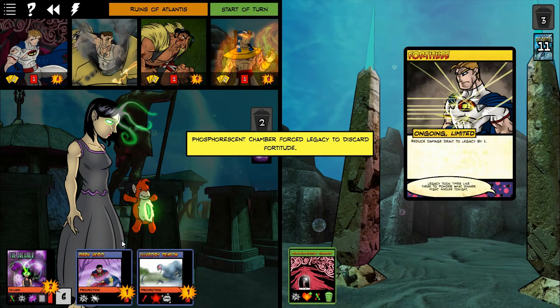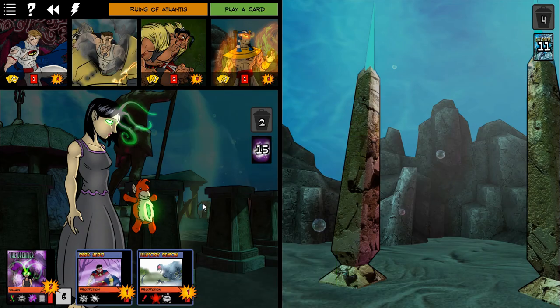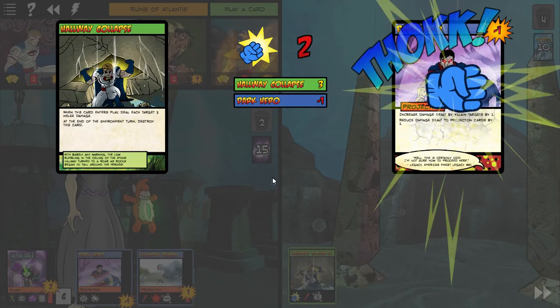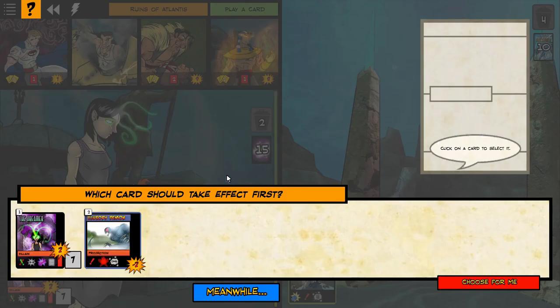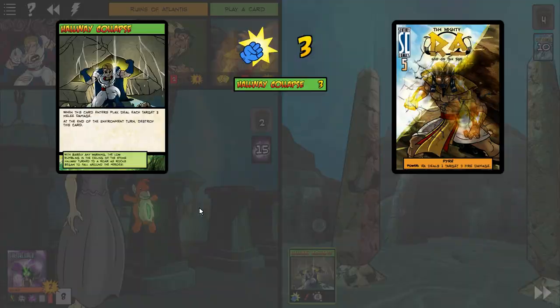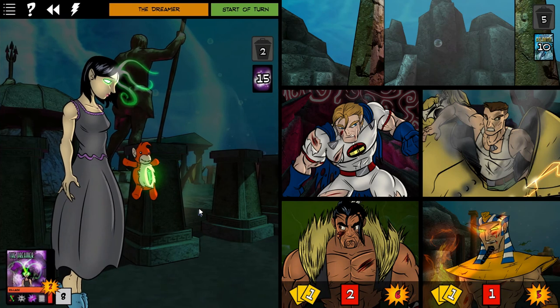I'm going to get rid of the phosphorescent chamber — just try to hang on here. I just need two more damage done. The hallway collapse just did three damage to everybody, including the minions. I redirected the dreamer's damage. The two minions just went under her for a total of eight — it was actually the environment card that won the game for me.